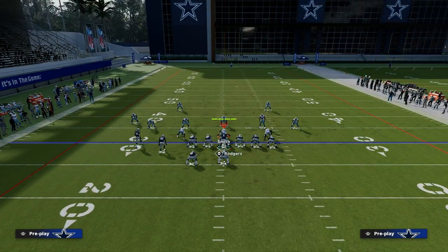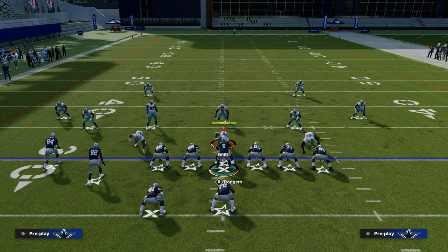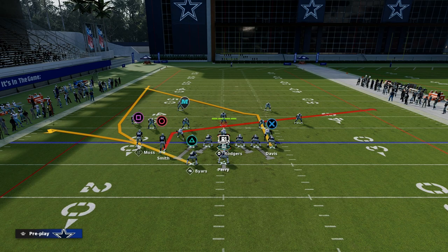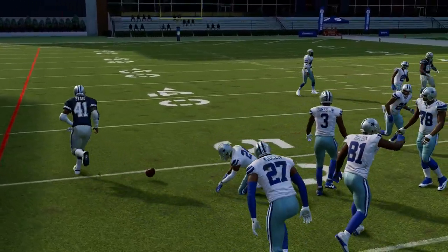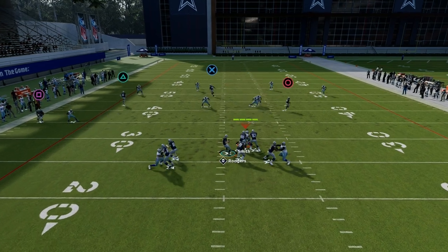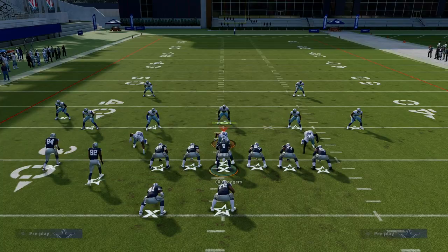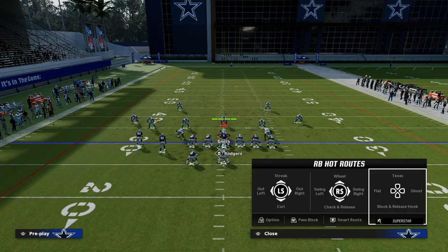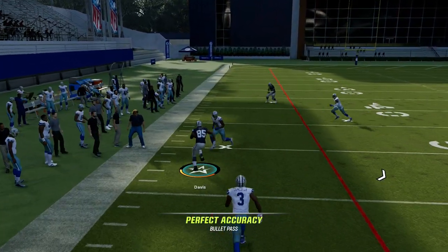If you don't have a backfield master or hot route master, the best way to run this is to utilize the seam wheel from the running back and a slant route. This keeps the same concept — you can throw it in the seam area of the field, and the seam wheel serves as a clear-out route for your tight end route underneath. I really recommend utilizing either a smart routed in or a tight end apprentice post, as it gives easier separation and more consistency.